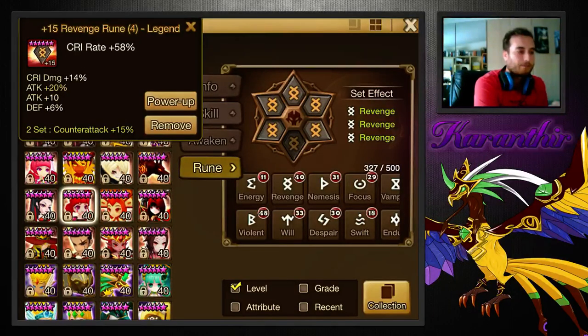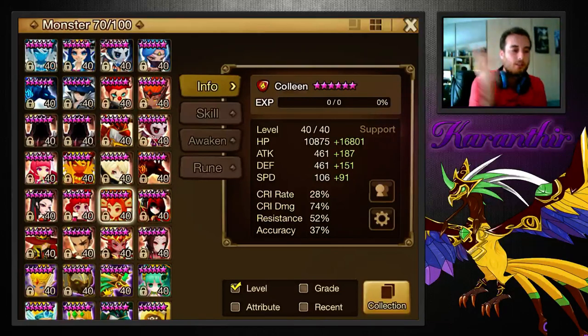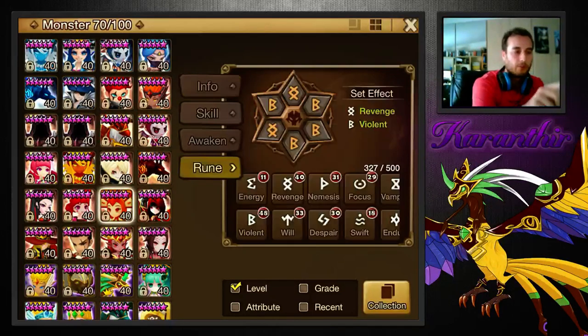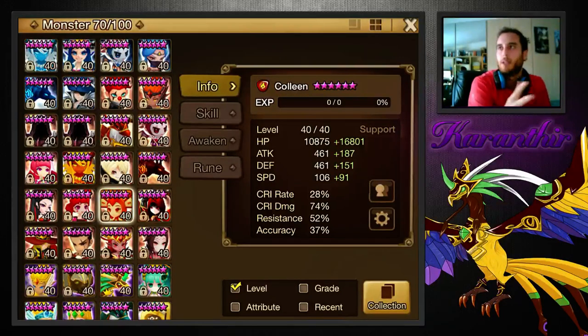Attack crit rate attack. You can go attack with damage attack as well, of course, or speed crit rate attack if you're having trouble with speed — as long as she goes third, after the defense breaker. Colleen — this is my raid Colleen, but she works excellent in Necro. Revenge speed HP. You can go speed HP defense, or speed HP accuracy with good subs. Get some accuracy, get some speed, and some tankiness — that's all you need. Colleen's never going to die. She's perfect.